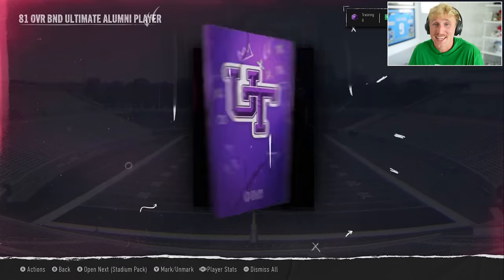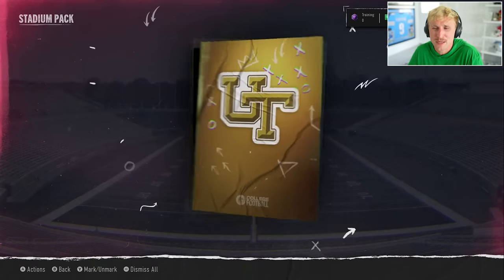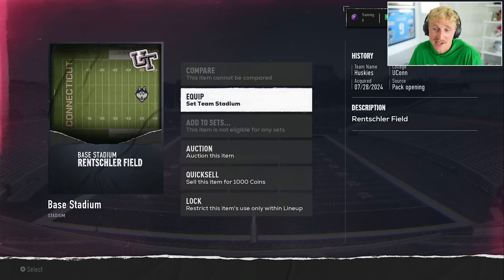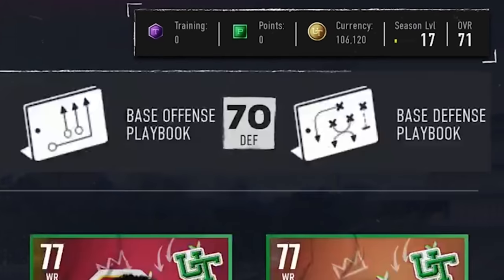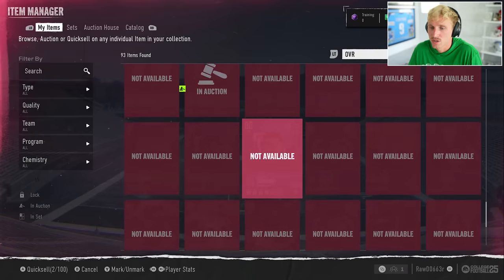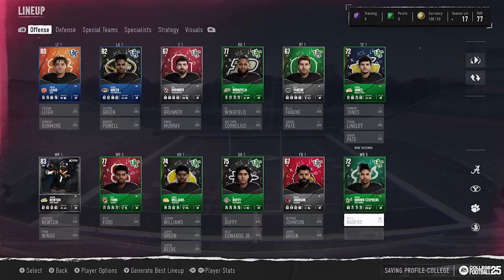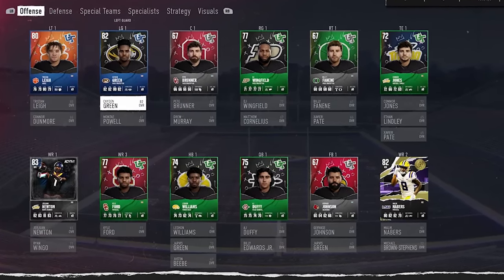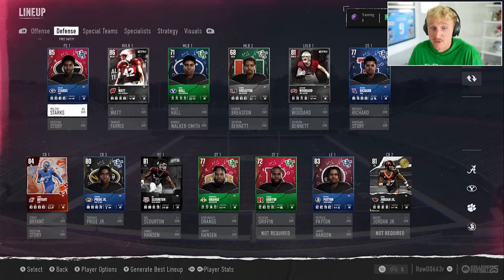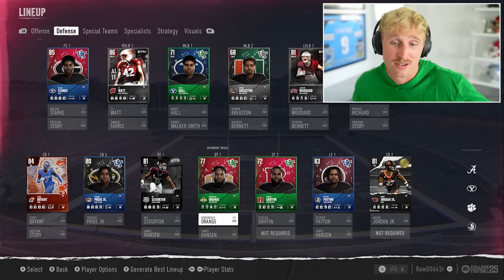Got some offensive playbooks to quick sell. Let's hit generate best lineup and see what the team looks like right now before spending a single coin on the auction house. We're a 77 overall. We've got Malik Neighbors, Jawan Newton, Tristan Lay, Caden Green — no center, a right guard, no right tackle, 72 tight end. But defensively this is just insane: Malachi Starks, TJ Watt, Jackson Woodard, Michael Richard, Andre Jordan, Kobe Bryant, Toriano Pride Jr., Scorton, Patrick Payton. This is solely from solo challenge packs and the field pass — we have not touched the auction house.